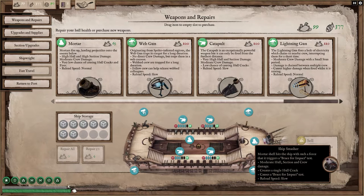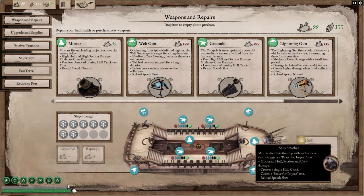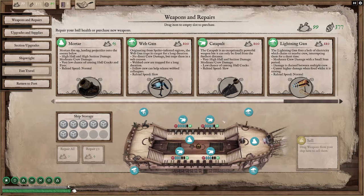The ship smasher triggers a brace for impact test on the crew when it hits, plus it cracks a hole in it. And if you place it right on crews that are doing repairs, you have an excellent chance to blow them off the deck, which is my new favorite thing now — blowing other crew members off the decks of their ships. And if you can wipe out all the crew members on the ship, you get a little bit more money at the end of combat too.